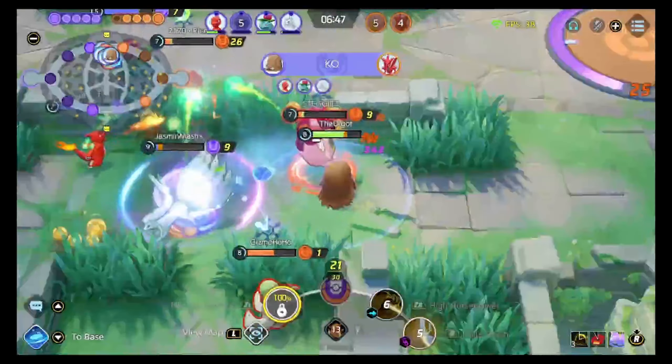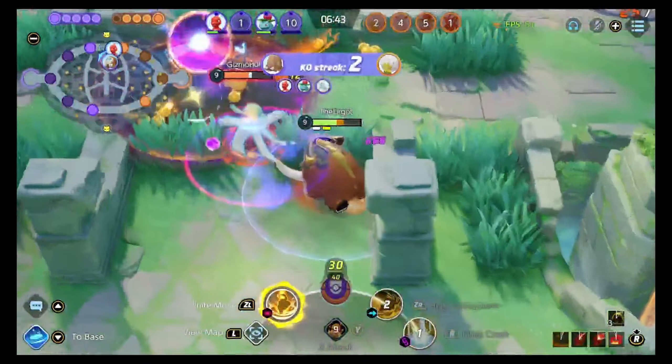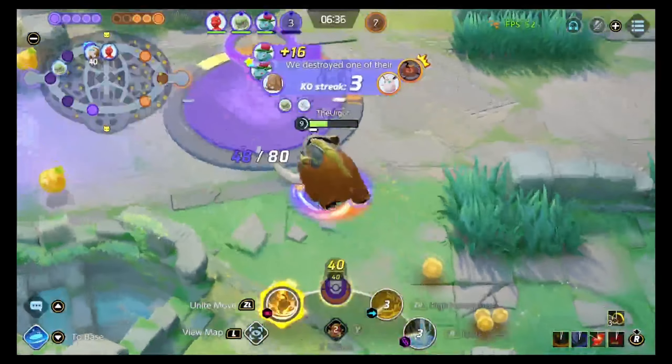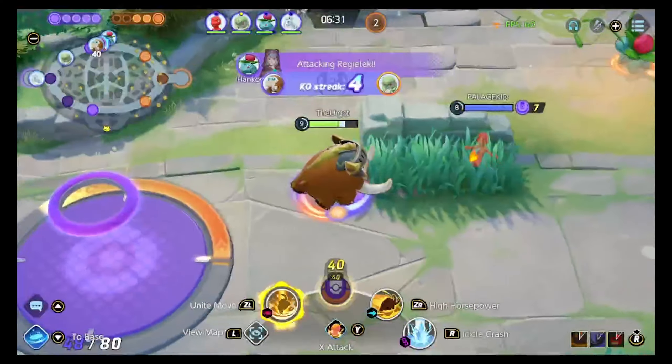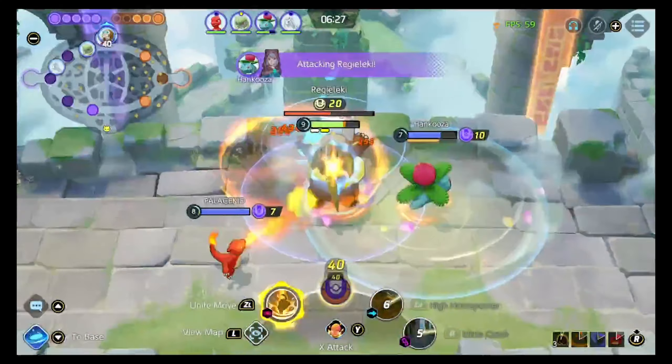This is the engage we saw at the start — Ninetales gets the Unite move and does that massive burst damage. Then Mamoswine is just looking to clean up. By this time, the Focus Band has come back online because of its internal cooldown, so we're good and ready to go. We get a lot of value there in the early game — these two are really strong early.